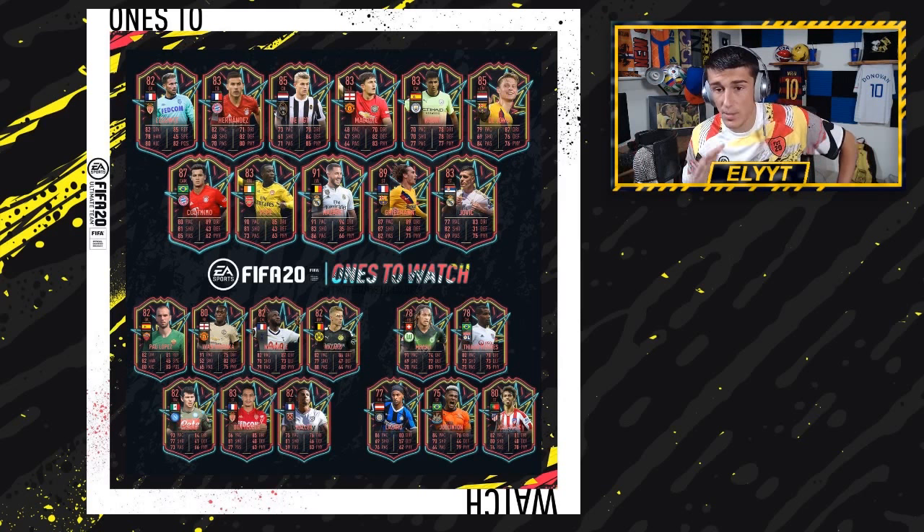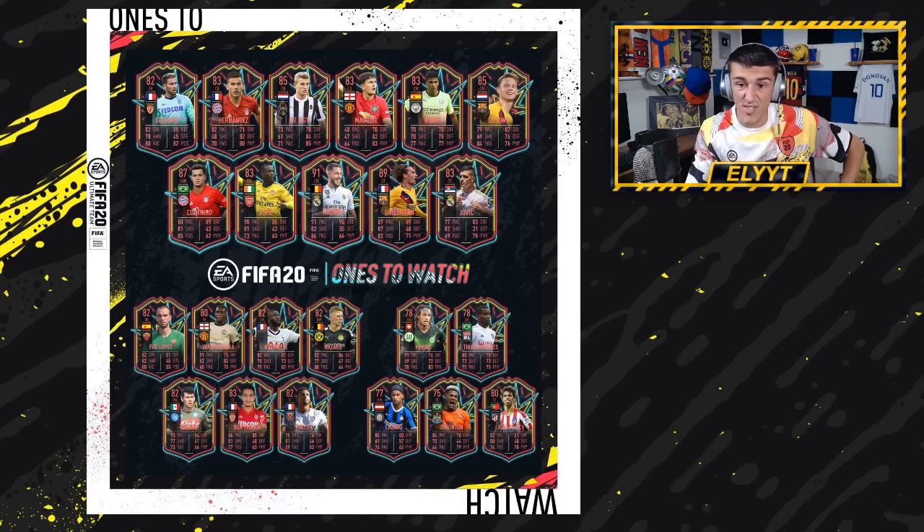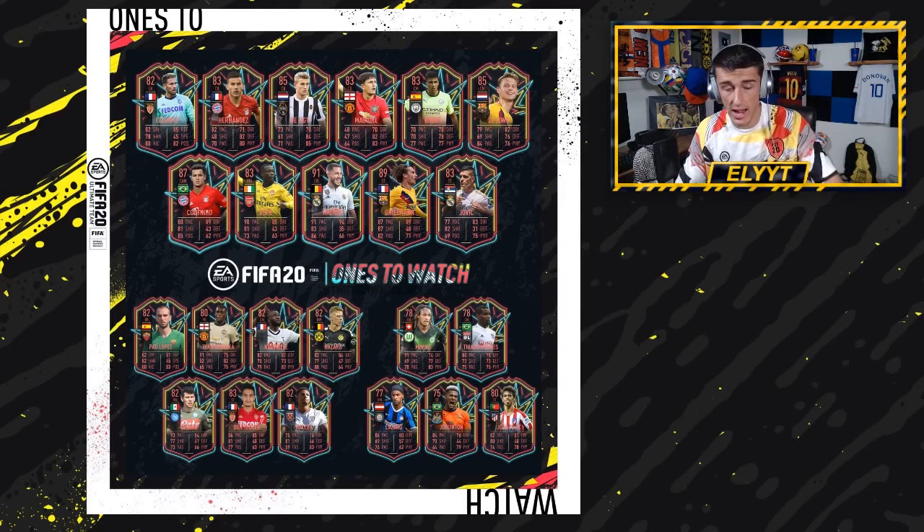Ones to Watch cards are given to players who got transferred during the previous summer transfer window. If EA choose that a player had a big transfer, they'll get this dynamic card that gets upgraded if he gets a Team of the Week or a Man of the Match. So let's say that Hernandez's card starts at 83 and then he gets an 85-rated Team of the Week — that 83 Ones to Watch will automatically change. Even if he's in your team, it'll automatically update and go up in rating.